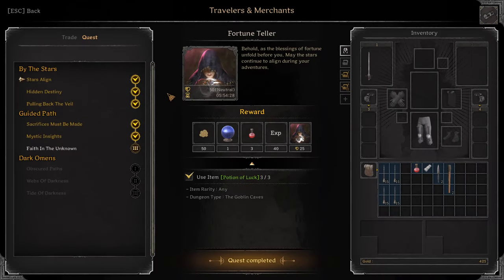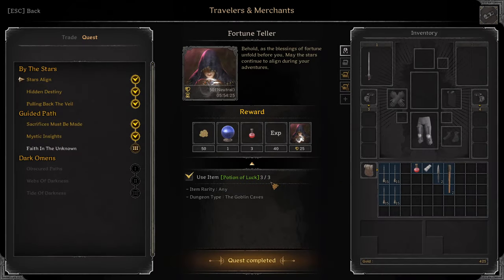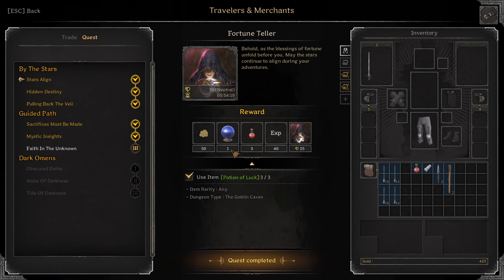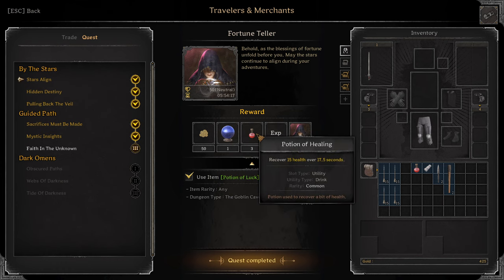Moving on to Fortune Teller. First quest: Stars Align. Use Potion of Luck 3 times in the Goblin Caves. You have to remember not to use it in the lobby, unless they fix the bug. Green Crystal Ball, 3 Potions of Healing.